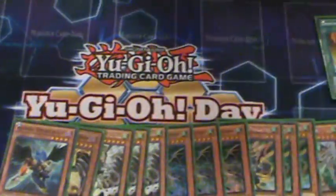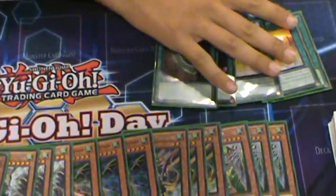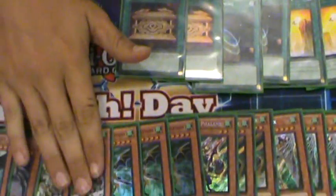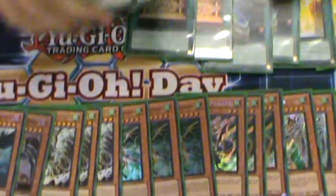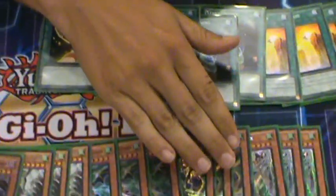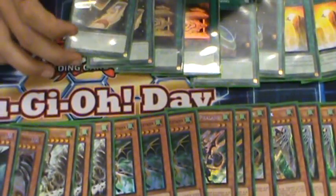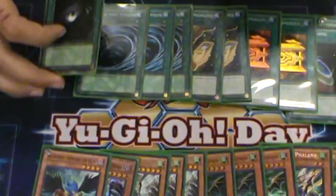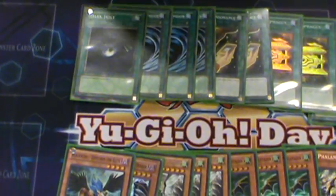3 Ravine. I play 2 Terraforming because I don't like having a bunch of Terraforms in my hand — that loses the game. 2 Gold Sarcophagus for the Tempest. 2 Cards of Consonance for the Phalanx — I like it because I can pretty much get Phalanx when I have a Card of Consonance in my hand and it just flows. 3 MST for back row — don't like people Bottomless-ing my Vajrayana and stuff like that.